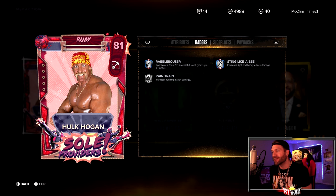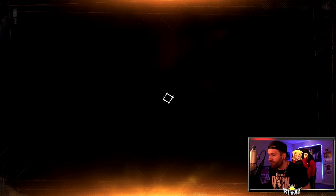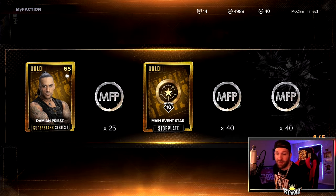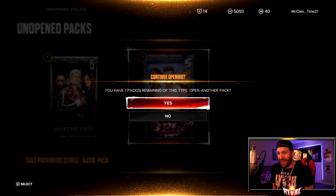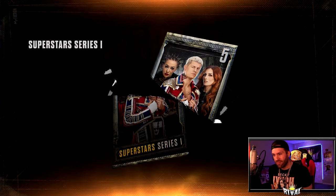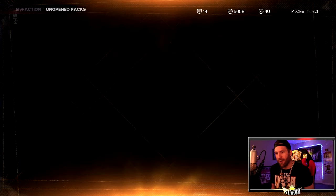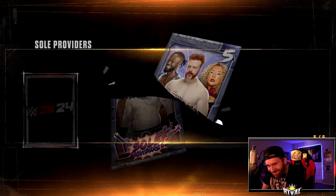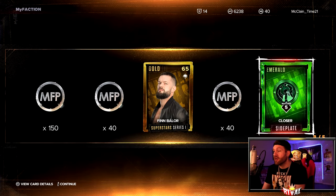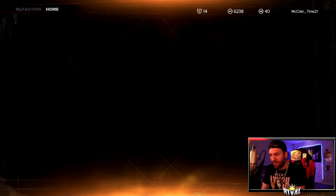That was very cool! We have two more packs — what if we get the other one? We probably won't, but what if? Damian Priest — I don't have him, I'll take it! And the last pack — we open this one first — okay, last and final pack right here. I was hoping for something big. Duplicate, but we do pick up a Gold Finn Bálor. Some of those gold cards in the card market are pretty pricey.